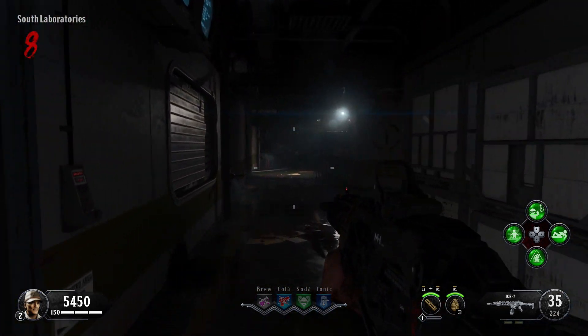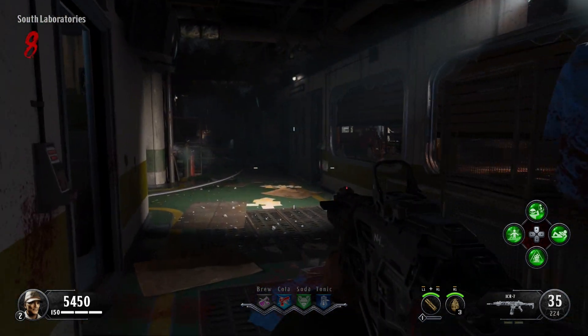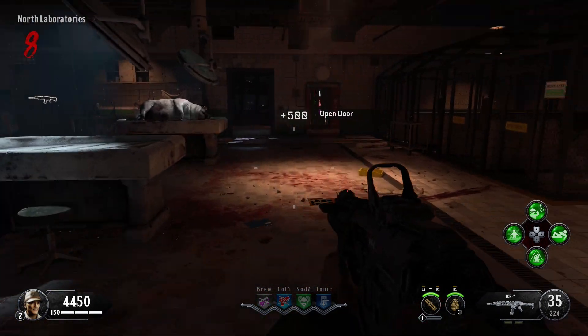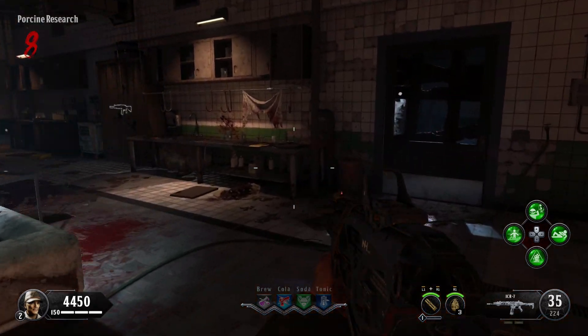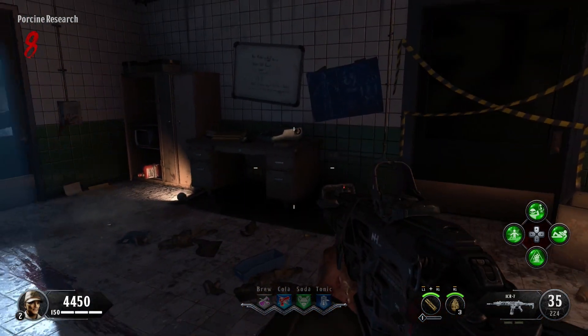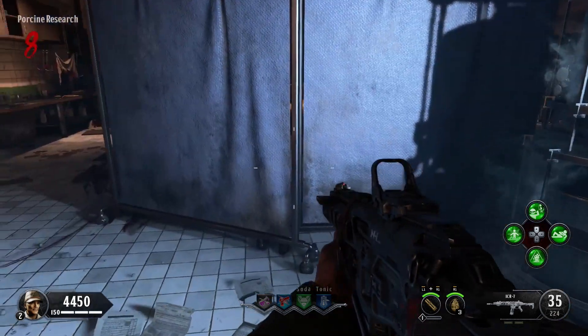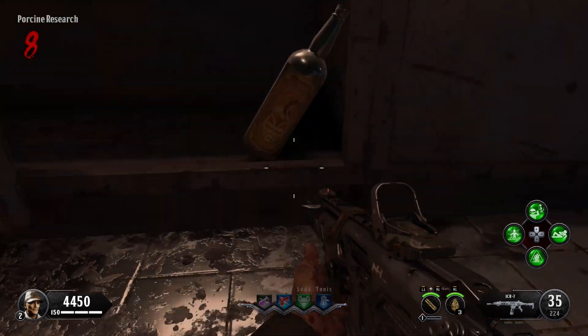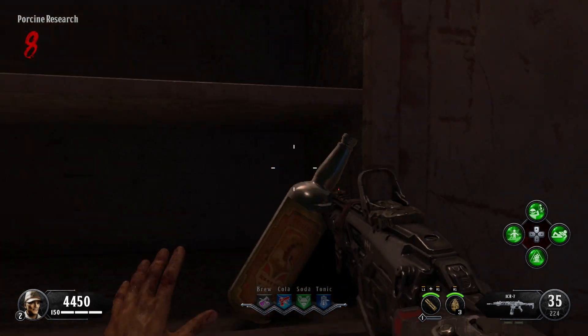For the third and final one, go down into the lab section. It's inside the pig room, in the back left corner, sitting inside a cabinet low down — you might have to crouch or lie down again to activate this one. Once you've got that, you will hear the song Shockwave by Kevin Sherwood and Alina Siegman.